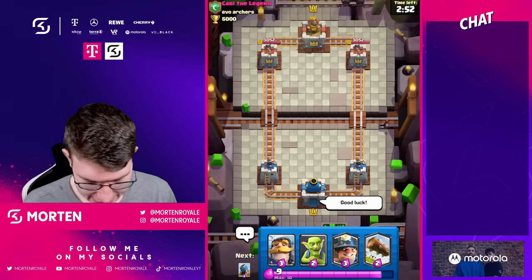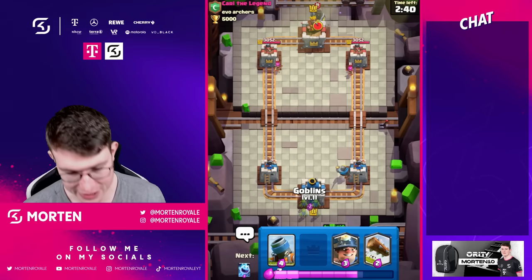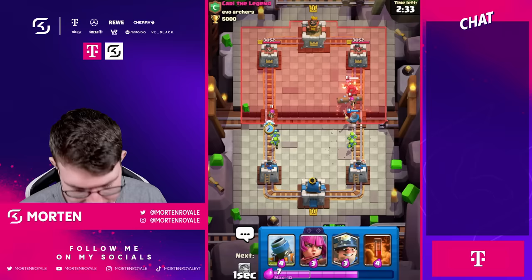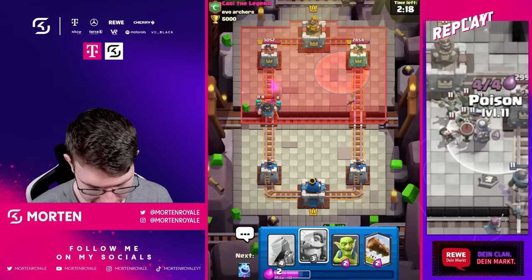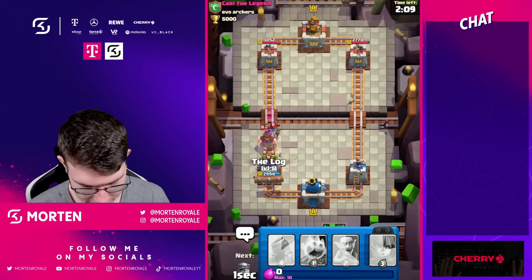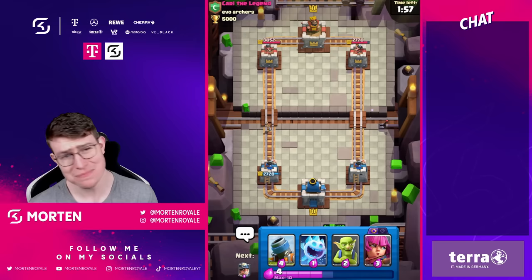Game two is also against someone from 'the legend.' We're playing Mortar Miner control, which I think is one of the best fits — because when you play your Mortar at the bridge, you can play your archers as far away as you can without giving spell value to the opponent. I think Mortar decks would work really well with this card. His deck has a lot of spells so that might work well for him too.